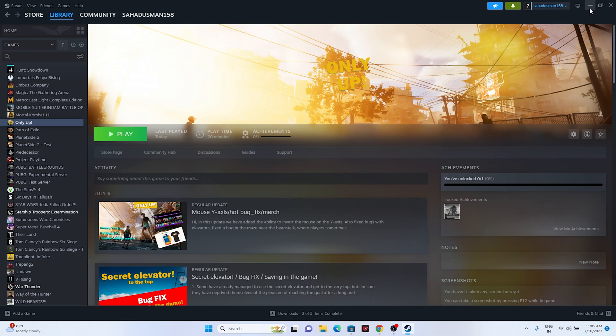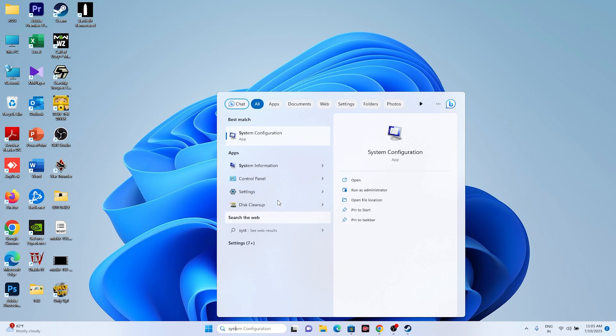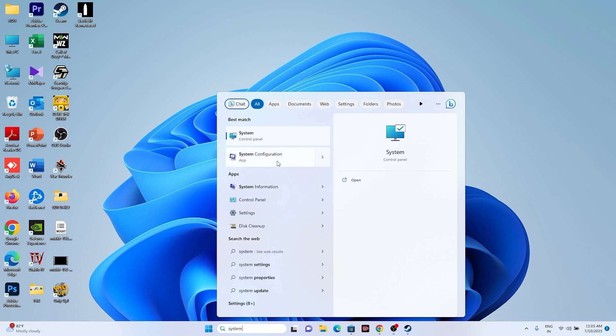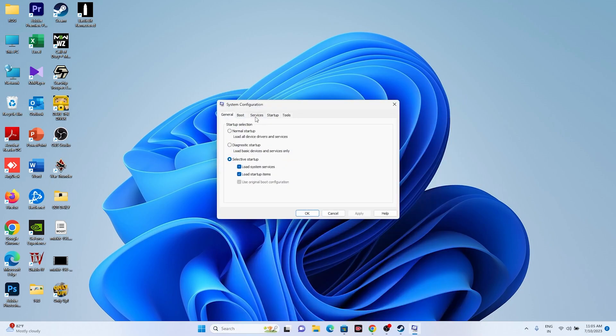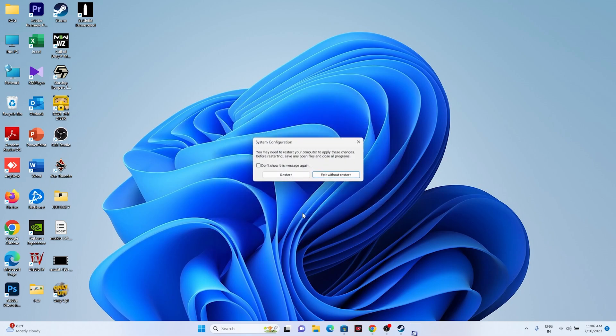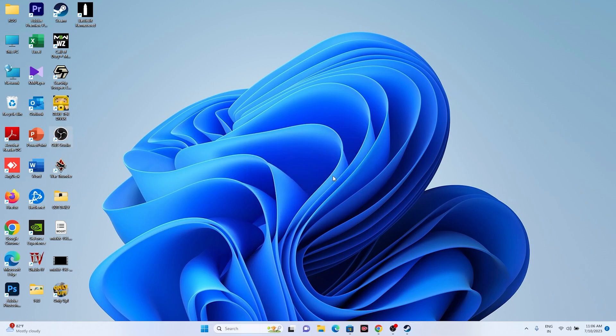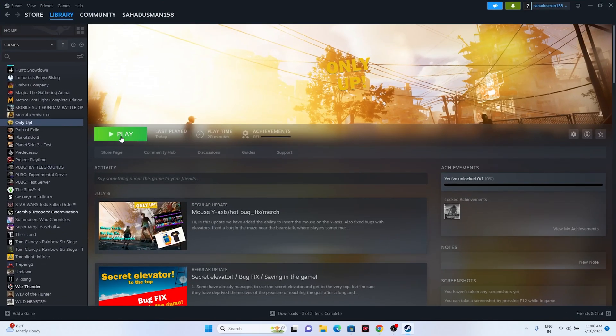The next step is to perform a clean boot. Search for 'System Configuration,' open it, go to the Services tab, check 'Hide all Microsoft services,' then click 'Disable all.' Click Apply and OK — it will ask for a restart. Restart your PC, then go back to Steam, launch the game again, and see if the issue is resolved.